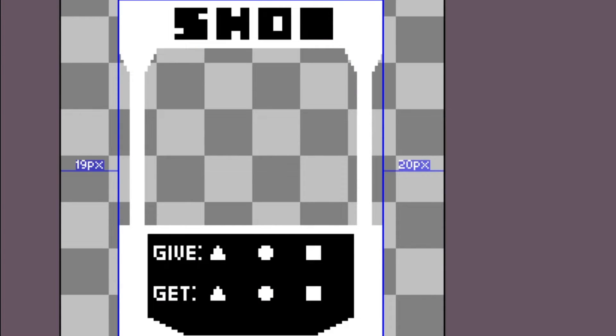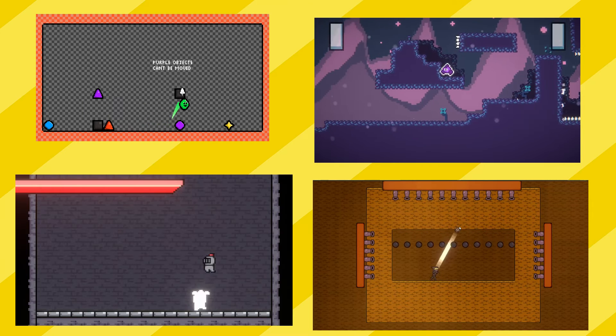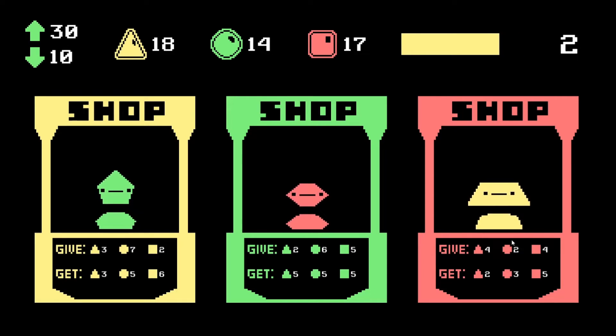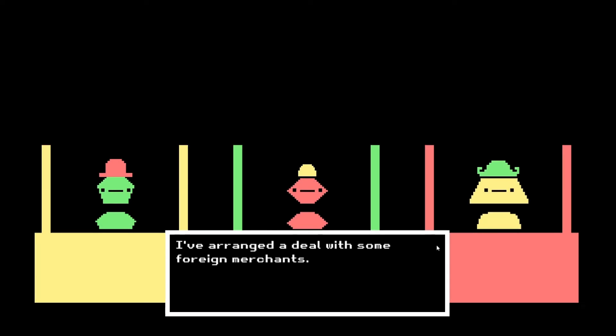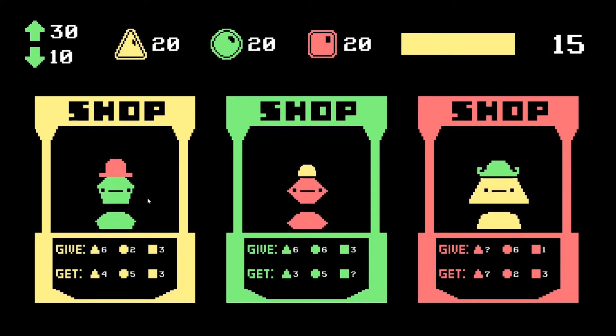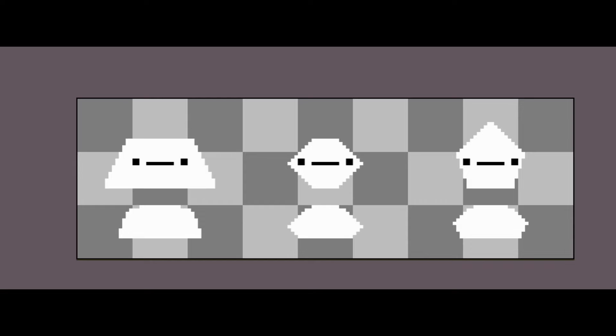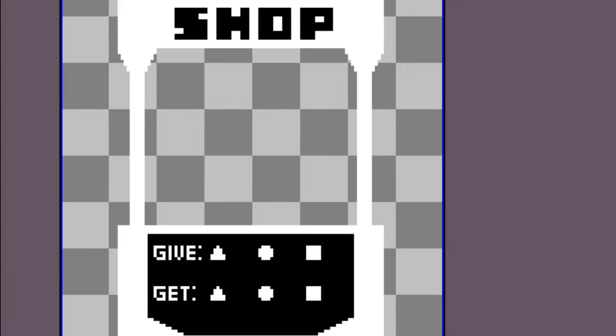I started by drawing some art. I decided to try a new pixel art style. This one is kind of like one-bit, but there's one color per sprite. I think it helps it stand out a bit more than just regular black and white. It's also pretty easy to make, but still looks good most of the time. I made these merchant characters and some shops for them to operate.